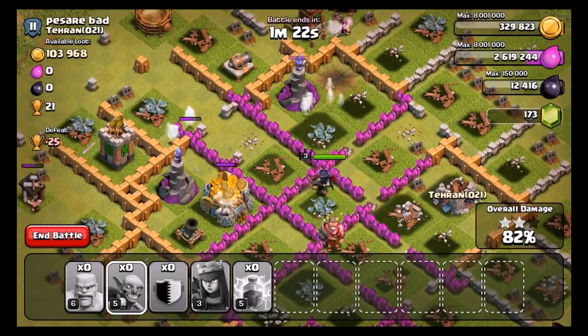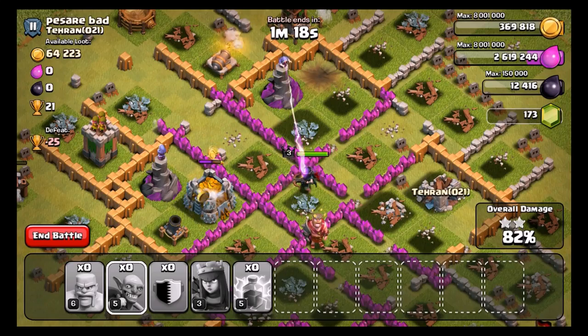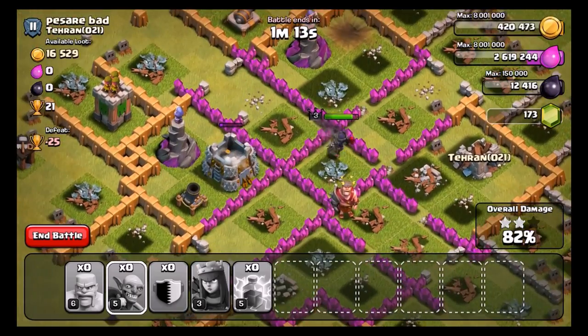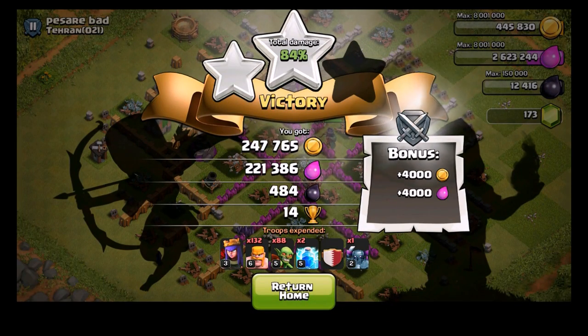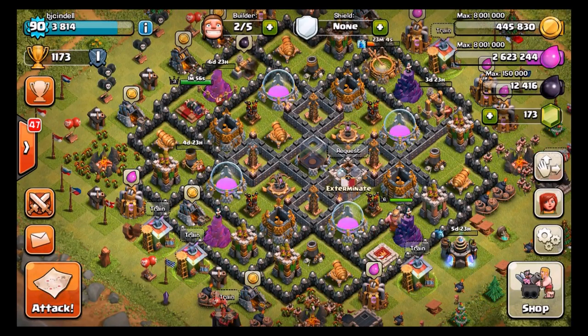All we need is the gold from this storage and we will be set — and it looks like we're going to get it. Our queen did the job. That pekka in the clan castle just absolutely wrecked on this one. Thank you to whoever donated it — I think his name was Hockey in my clan. We did get all the loot, so I'm going to go ahead and end that one. That is another 469,000 raid — I'll take that any day. We only need 400,000 more guys. I'm going to do the next attack off video and then the last one on video.